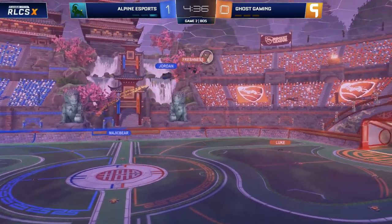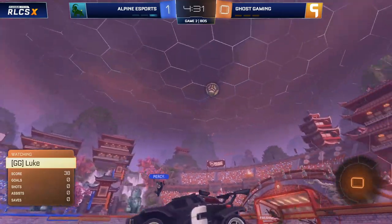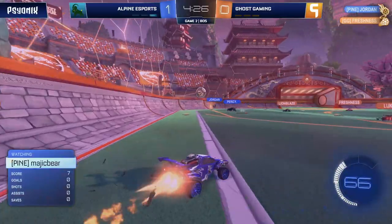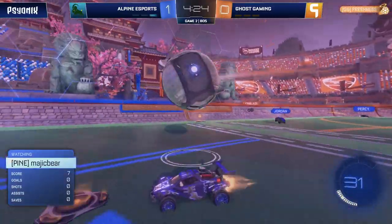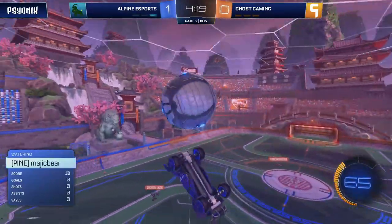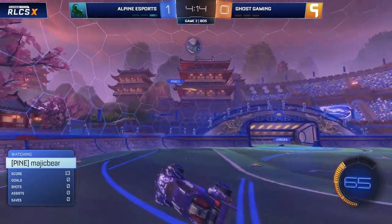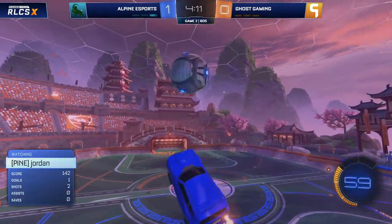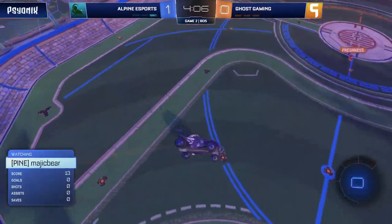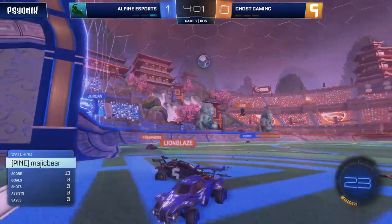Getting it off the ceiling with the reset, then securing the flip reset on the way. A lot of people will look at Magic Bear to be the more mechanical player on the Alpine roster, but Jordan just proving he is one to be scary — one for Ghost Gaming to certainly keep an eye on when he's up. It's Jordan and Percy... sorry, Magic Bear and Percy for the most part. But Jordan himself is no slouch when he gets the chance to control the ball. There really isn't a weak link for Alpine.